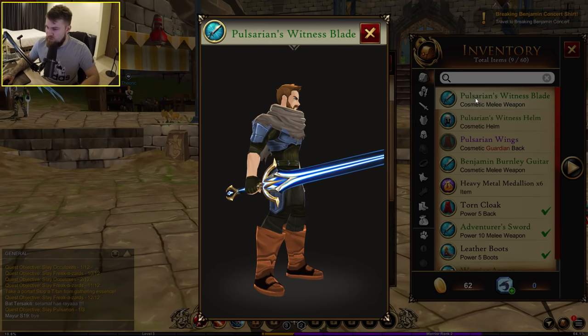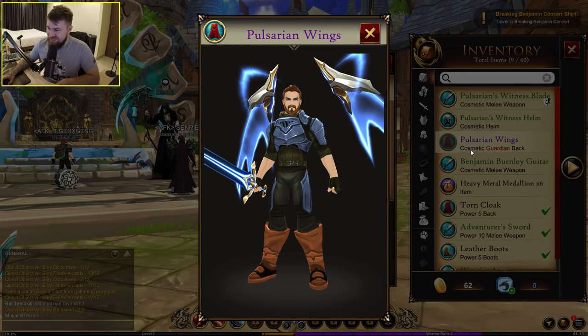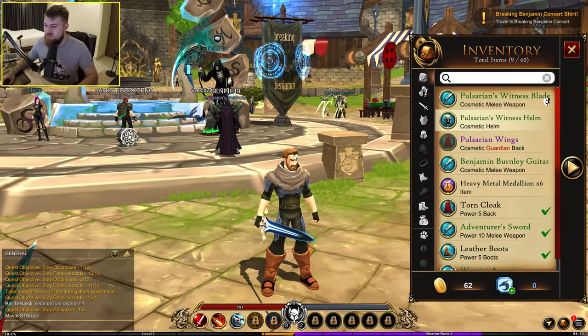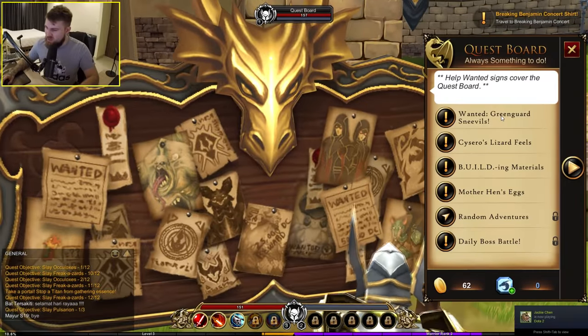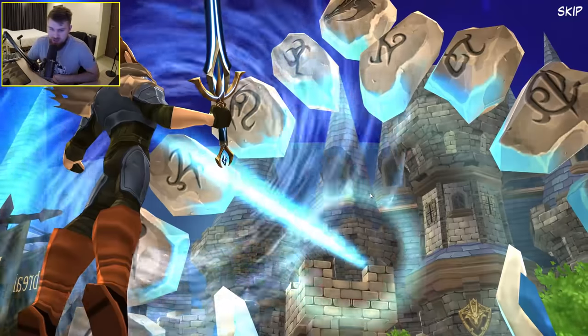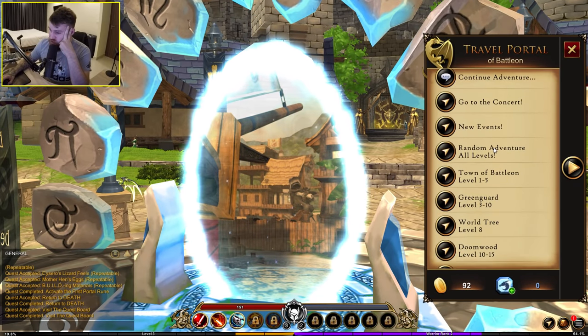Right off the bat I've got myself a bloody awesome cosmetic sword, a cosmetic helm, cosmetic wings. Getting cosmetics thrown at me as I enter the game — I didn't expect that from a free-to-play game. Getting back on track, I guess we go to the quest board. Click on the rune, little cutscene, off we go. Concert, new events, random adventure, all levels.